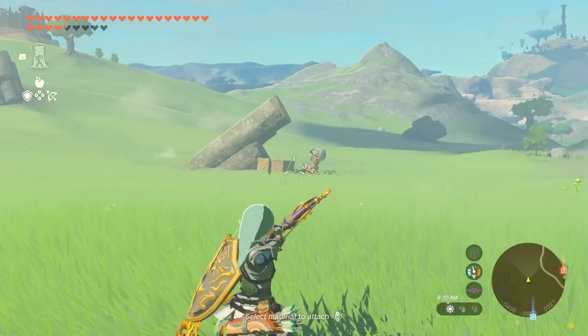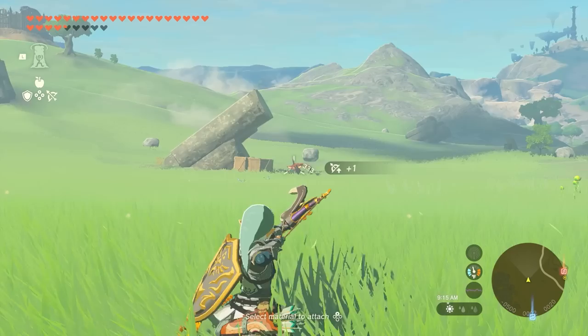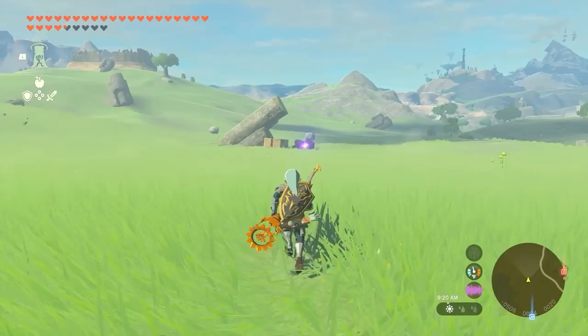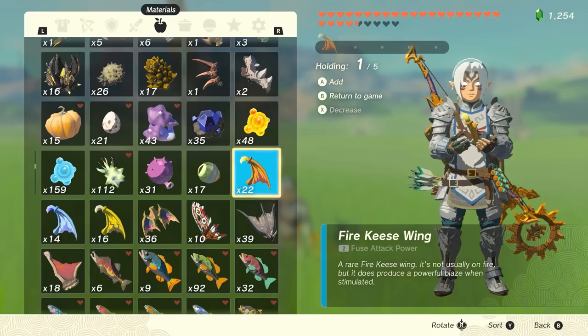Number 6: Keese Wing Arrows. Keese wings have gotten a boost in value in Tears of the Kingdom from their relatively useless nature in Breath of the Wild. If fused to an arrow, they fly further and drop off much later than regular arrows, making them a decent alternative to rocket arrows if you don't have any capsules on hand. Dropped from one of the easiest monsters to farm in the game, Keese wings are easy to obtain. Their real worth comes in the form of elemental Keese wings — electric, ice, and fire — since they fly farther than regular arrows and also deal elemental damage.